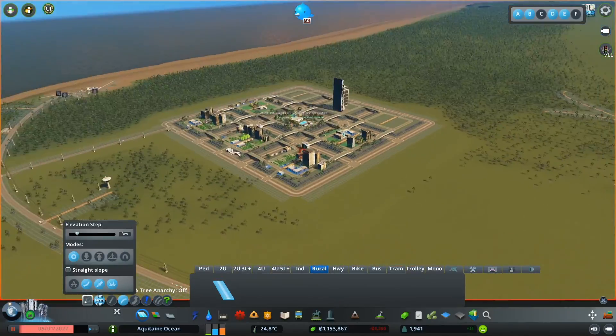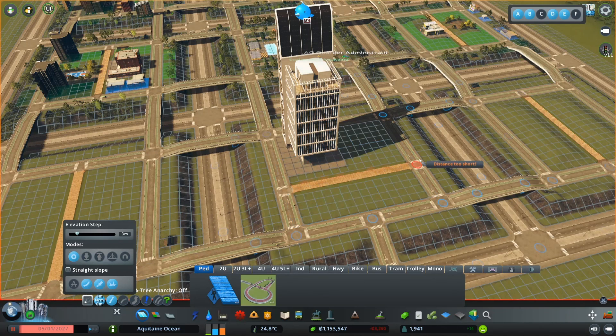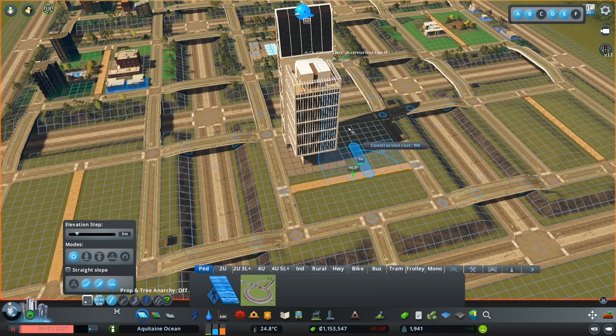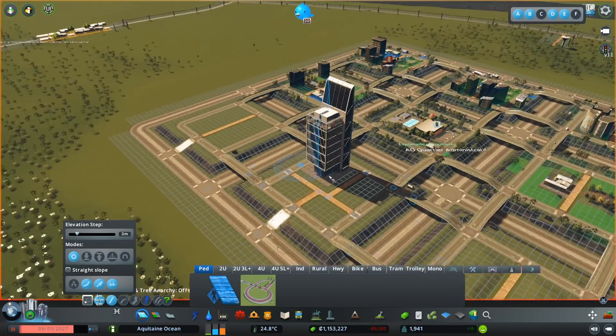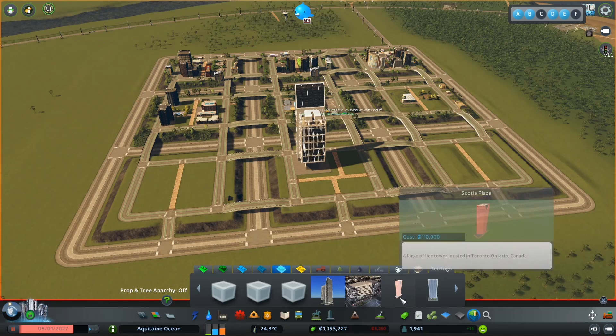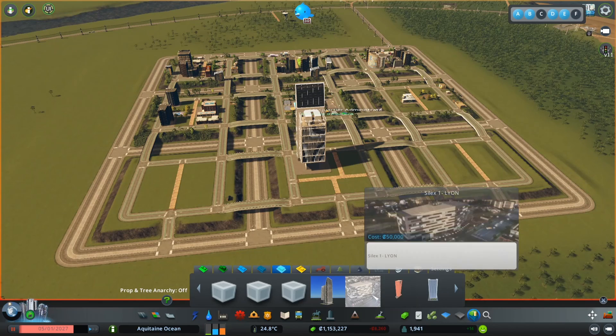Now we need to remake the path network around it, making something a little different. Actually, since this is a ploppable RICO building, we don't need to zone it. We can re-establish some paths and zone that district after.